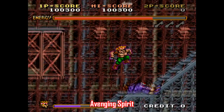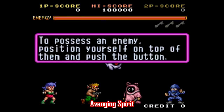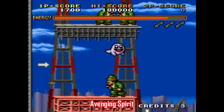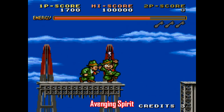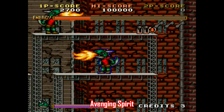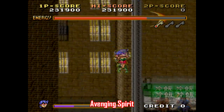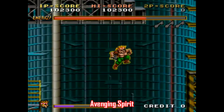Avenging Spirit is an interesting and inventive action platformer. The story is that you're killed by some thugs before being revived as a ghost by a crazy scientist. You start each level with a choice of a few different forms you can possess, and throughout the game you can leave your body and possess any enemy you can find. There's a makeshift time limit represented by an energy bar that runs automatically anytime you're not in a body — kind of like Kirby, only the game punishes you if you don't keep a form. It's a really solid game that also got a Game Boy version, both of which are well worth checking out.